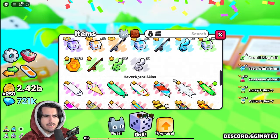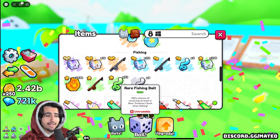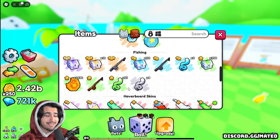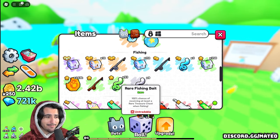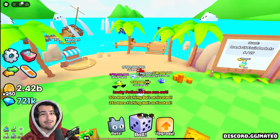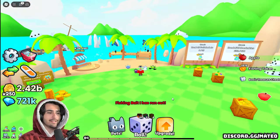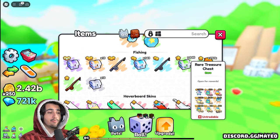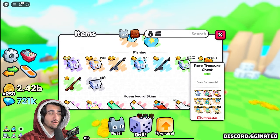Not getting a whole lot of good stuff. Oh my God, we got 93 of these rare fishing bait! Just because I want this video to go well, I'm going to go ahead and use all 93 of these. After opening quite a few, we have a total of 446 rare chests. Let's just begin opening.